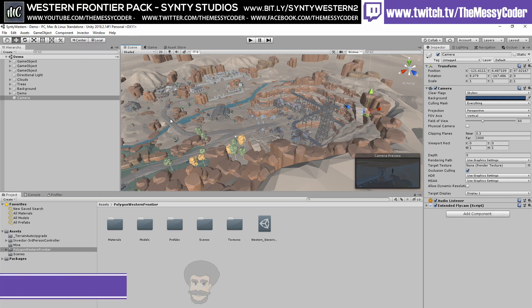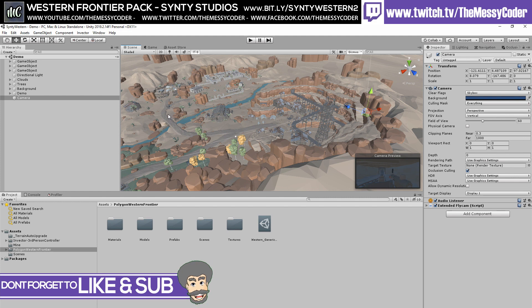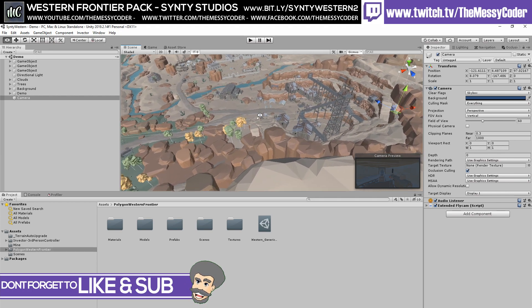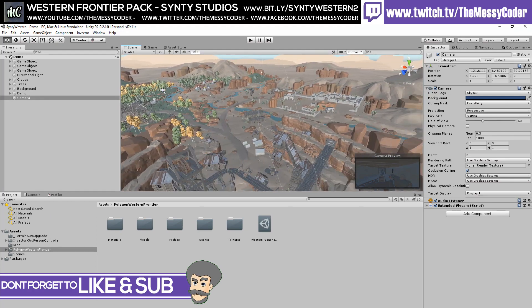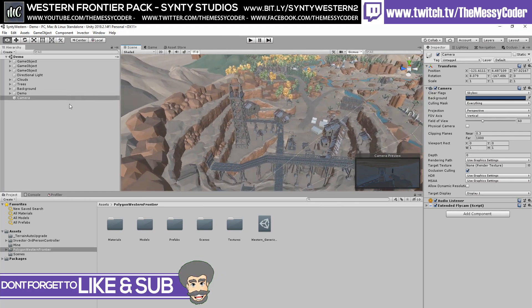I'm Messy Cody inside Unity playing about with the Polygon Western Frontier Pack, which is Synty Studios' second Western Pack. They've got the Western Pack — funnily named — as their first one. This is a great addition. As you can always see with Synty, you've got a massive demo scene. It's actually bigger than other ones that we've seen in the past.